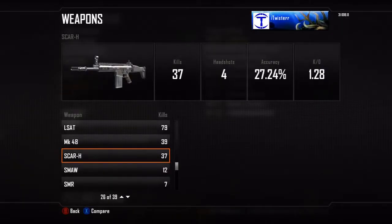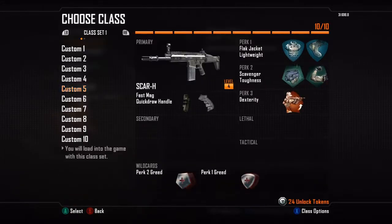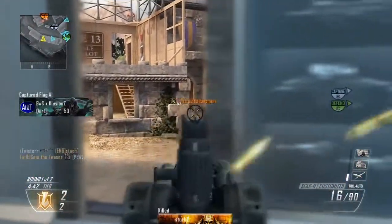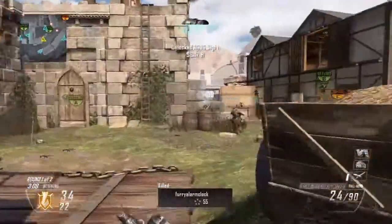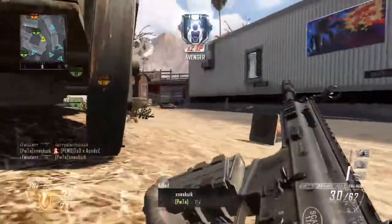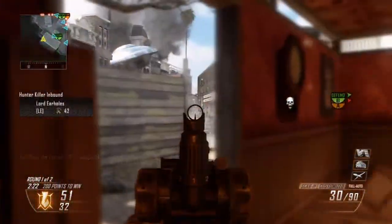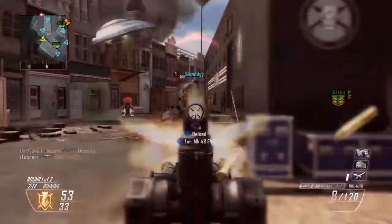Hey, how's it going guys, this is Twister and today I'm coming back with some more Call of Duty Black Ops 2. I'm starting up a new series called 'Grinding for Gold' with the SCAR-H, a very underused weapon, so that's why I wanted to start this series with this gun in particular. As you saw at the start, I only had 37 kills with only 4 headshots, so it's pretty much safe to say I barely used this weapon. The first step to getting the gold camo is to get those headshots — I think it's 250 in total.